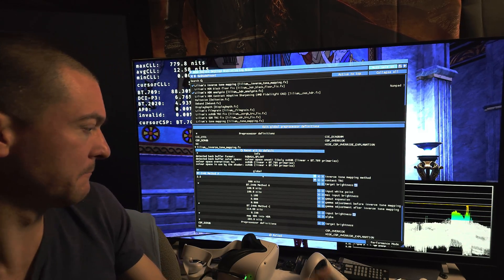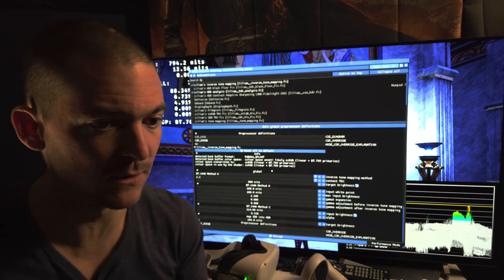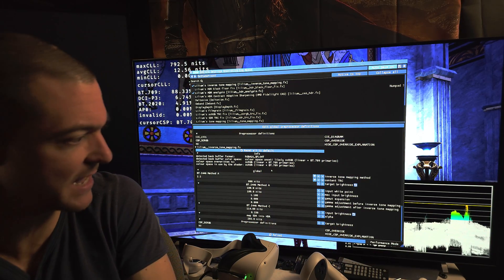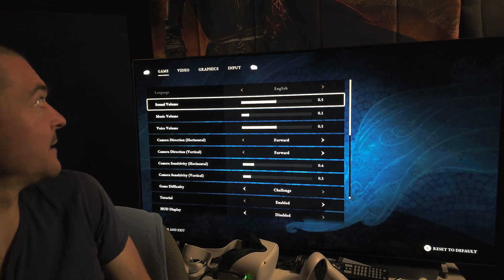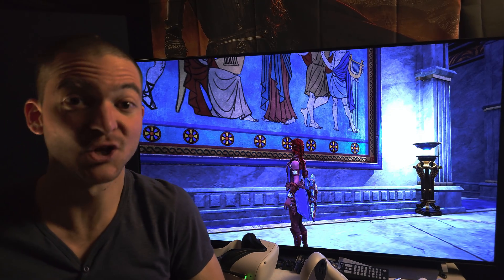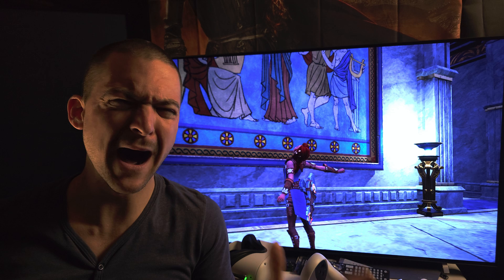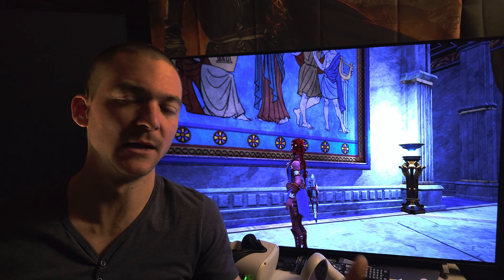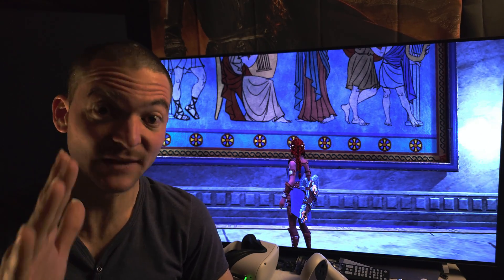In some games you might need to fine-tune the black level if the base SDR is off. But aside from selecting brightness and the content TRC — which is basically the original SDR gamma of the game — that's all. For example, this game tells you directly that the gamma is 2.2, so you don't have to guess. It works so consistently well that you'll wonder why so many games ship with messed-up HDR.